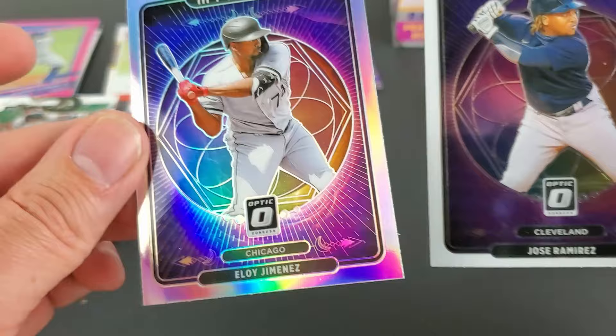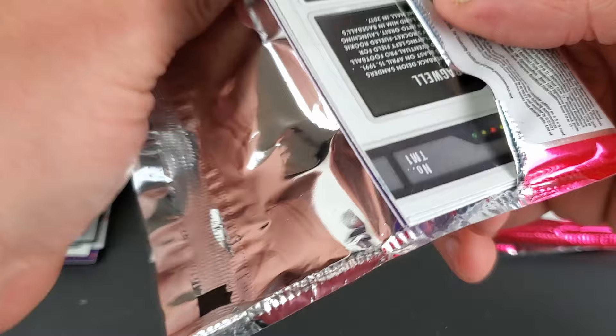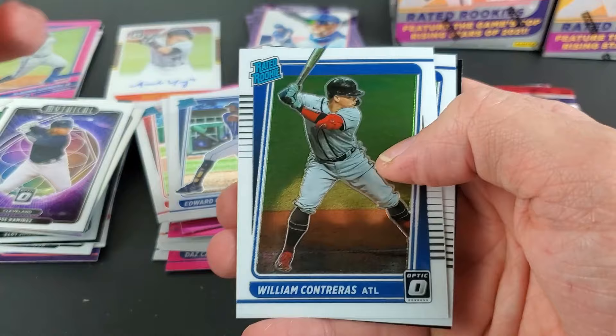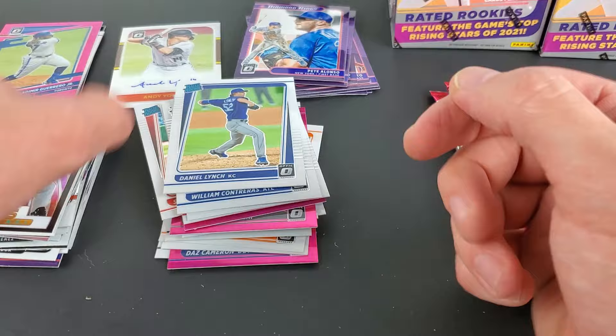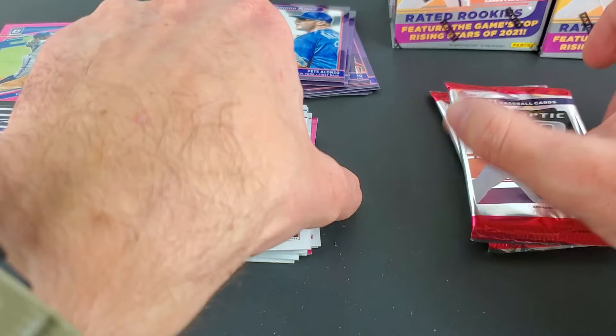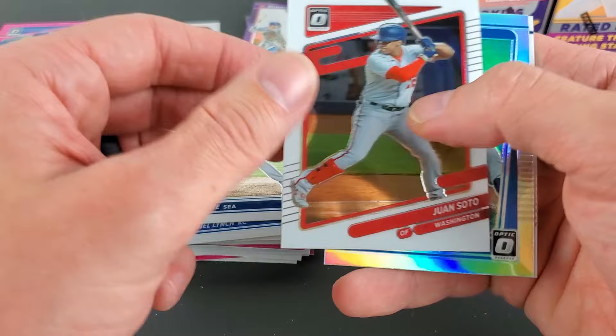It was a little blurry, probably hard for the camera to track. Hopefully giving a little sample size of what to expect on these blasters. I guess all the T-Minus parallels or inserts are black. But yeah, a little sample size — five blasters for sure. Kind of giving you an idea — a hollow of Alejandro Kirk.